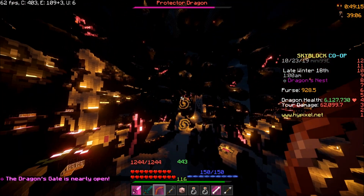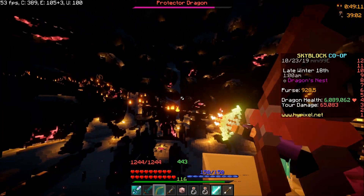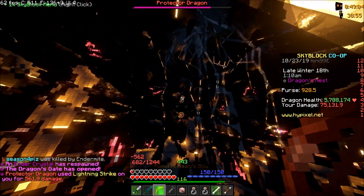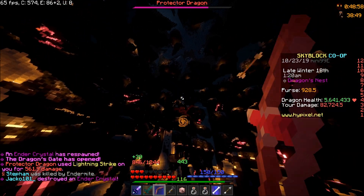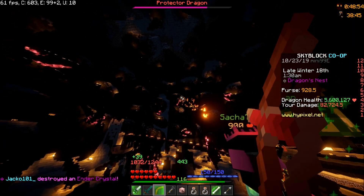I just immediately drank my crit and strength potion the second I saw people spawning it in, and then I'm like, oh, press record. So here we are. Anyone wants to know what a dragon fight is like with the current broken Runaan's bow? That's what this video's going to be. I'll make another video. That was a lot of damage. I don't think I have a regen potion on me, but that's fine, we don't need one.